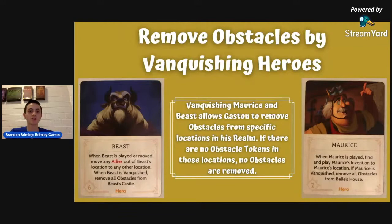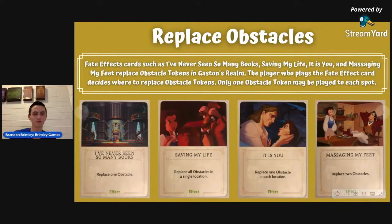Replacing obstacles is a very unfortunate part of Gaston's mechanic, but it's very good when playing against him. There are four fate cards that do this: I've Never Seen So Many Books replaces one obstacle on any empty spot. Saving My Life replaces either one or two obstacles — all obstacles at a single location. It Is You can be really crazy: it replaces one obstacle in each location, so if you only have one obstacle left and someone plays this, you suddenly have five obstacles again — very tragic late game. Massaging My Feet replaces any two obstacles.